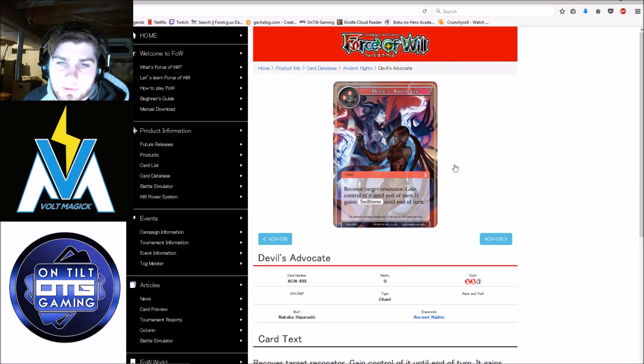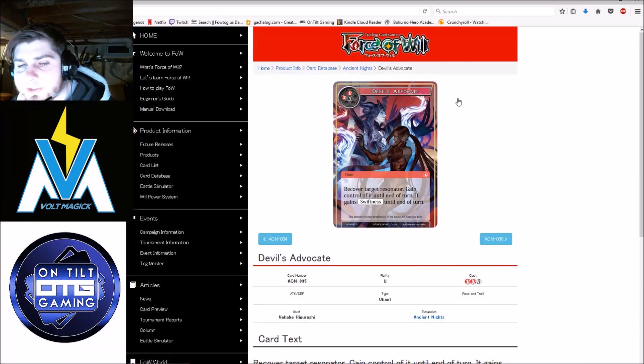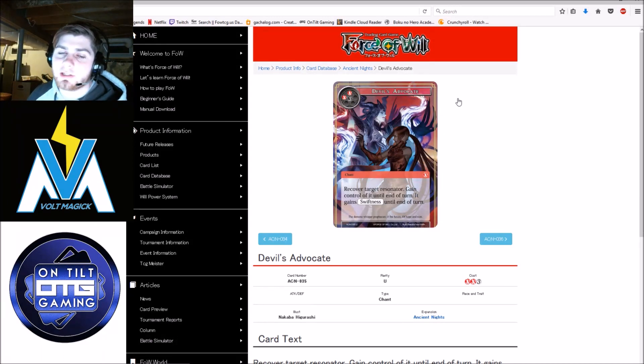Devil's Advocate — recover target resonator, gain control of it until end of turn, and it gains swiftness until end of turn. I kind of wish this card was quick cast, not so I can play it on my opponent's turn but more so I could play it before my own recovery phase. I really can't think of anything I would like to pay 5 mana to steal. If I try to take a Chimera, chances are you're going to make a Chimera with it and I won't get any value. And with Seal of Wind and Light being gone, Millennia Bond pops up in a few more places, so I really don't like something like this.